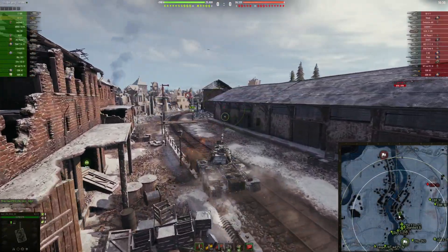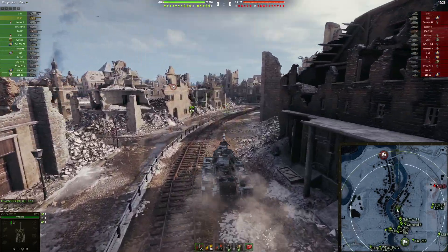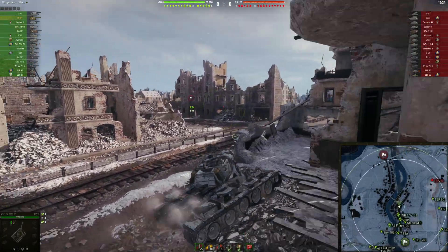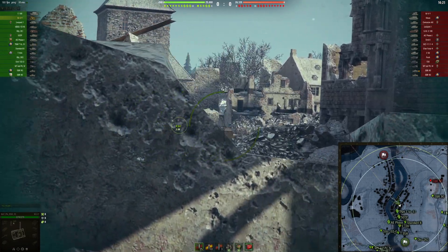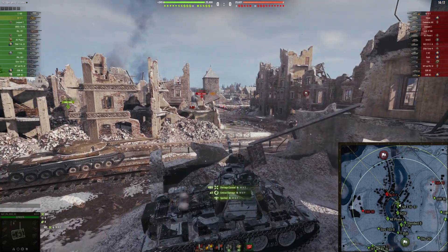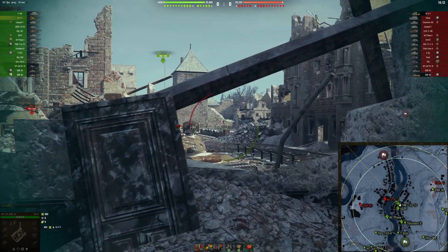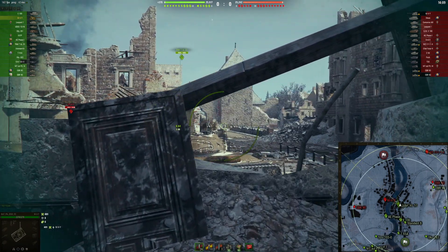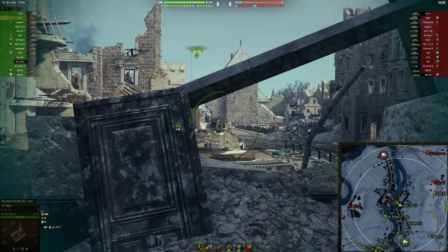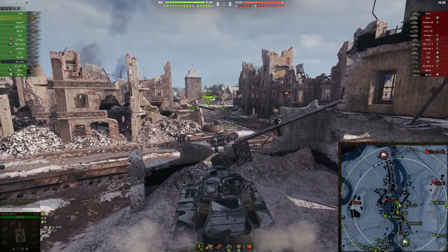Final battle versus tier 9 on Erlenberg. We are going to be in the hull down position right over here. Hopefully we are able to punish some aggressive guys who try to be too aggressive. For example, that enemy YO tank — quick shot into the side. A tank like that, it is a very playable position up over there. Does anyone else want to receive a shot or two?